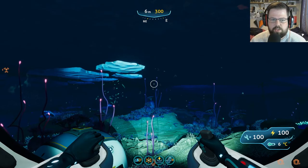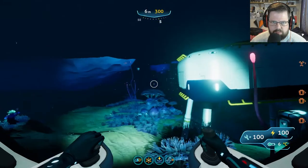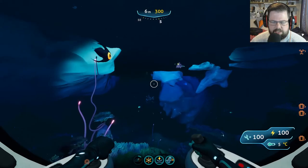So follow this and we'll find you a location. First of all, in your drop pod, head sort of a couple of clicks south — one click, one and a half clicks south — and you need to get to the Delta Island.